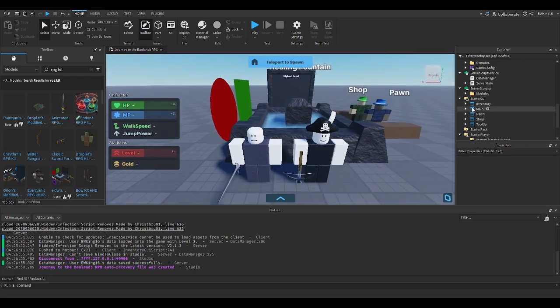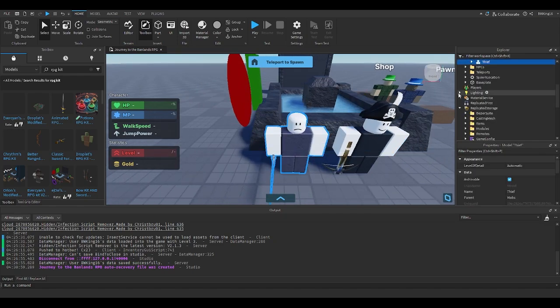Next up is the storage UI. The storage UI has inventory mobs — you get the point, you've seen that before. There's also climb main and all that stuff.